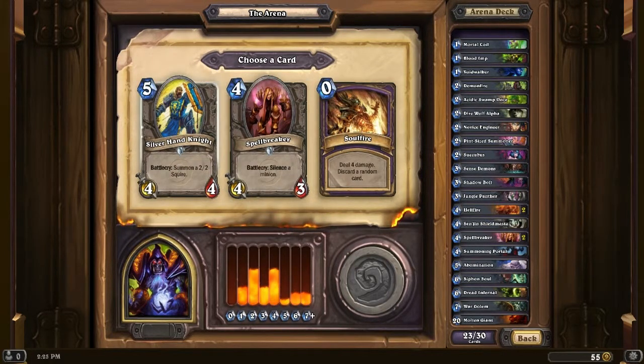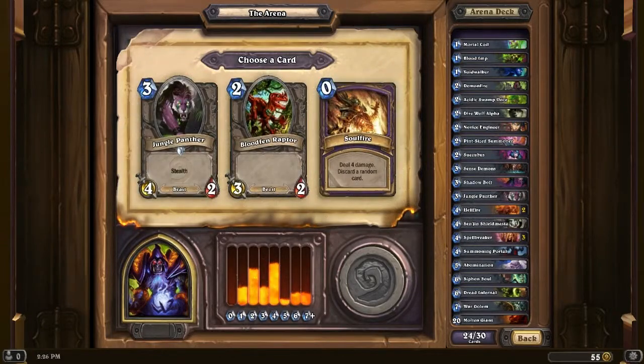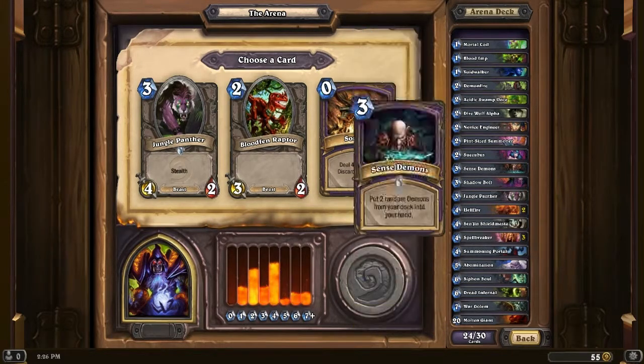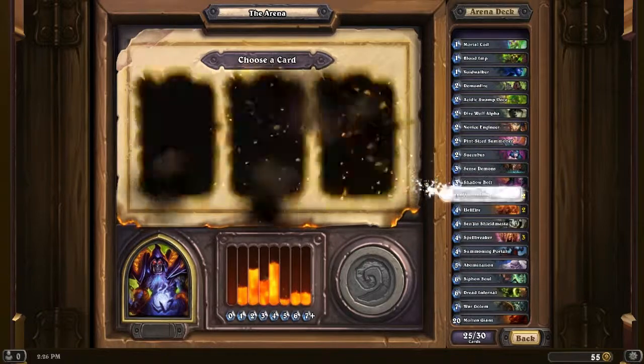Another Soulfire, another Spellbreaker, and a Silverhand Knight. I may be stupid by not taking the Soulfires, but I'm just going to take another Spellbreaker. Stop giving me Soulfires — I don't want to use you. Then Bloodfen Raptor, Jungle Panther, and Soulfire. We're going to avoid the Soulfire. I know they're pretty strong and in Constructed they're okay, but since arena decks are so varied and random, just losing more cards — I just don't like that feeling. I'm going to go with Jungle Panther. Have two of those, keep them in stealth.